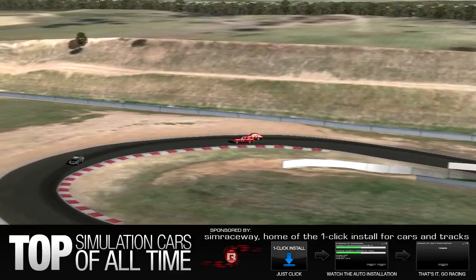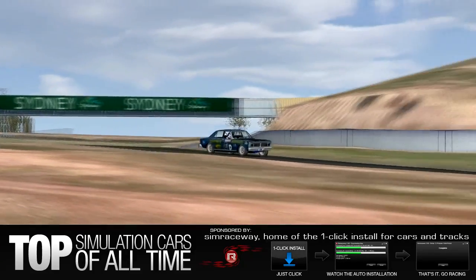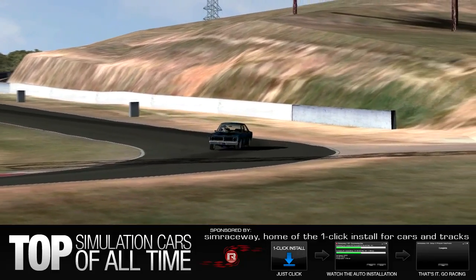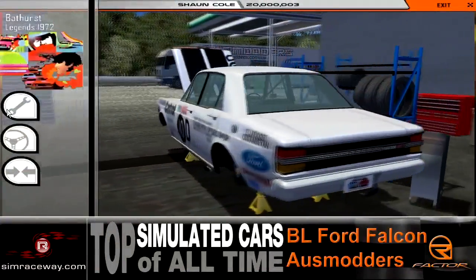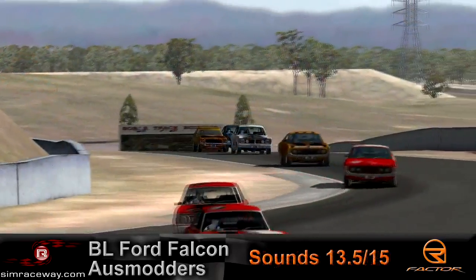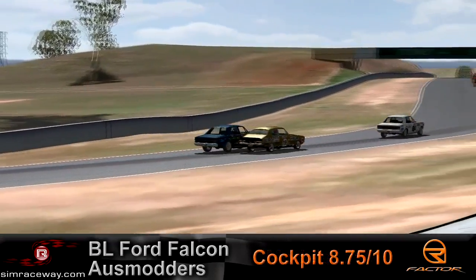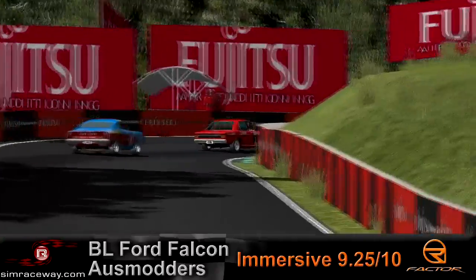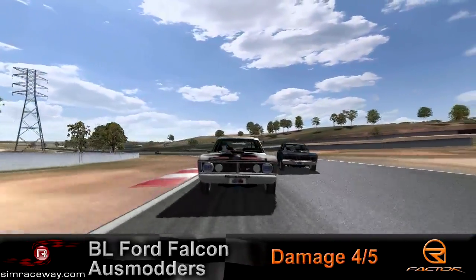I've learned something about myself: I like old cars, and I like driving old cars that don't handle very well but have a ton of power. That thing is a freaking boat, man — but it is a ton of fun. There were three cars: the Torana, which is the Holden, the Dodge Charger, and this one — the Ford Falcon GT HO Phase 3. I guess this was a series in '72, and these cars mainly ran endurance races — five to seven hour endurance races at Bathurst. This is Australia — these are crazy race car guys.